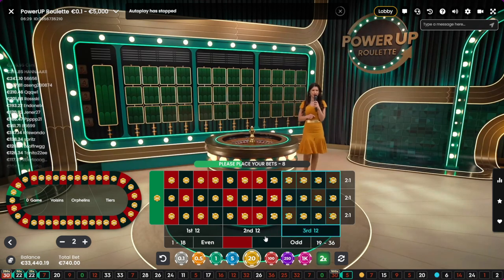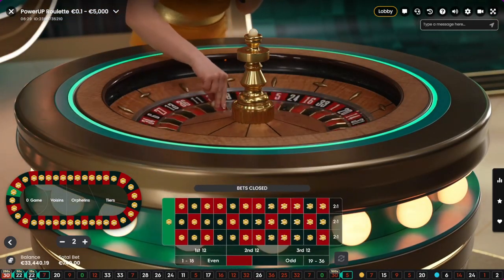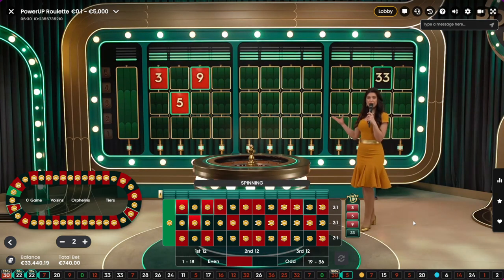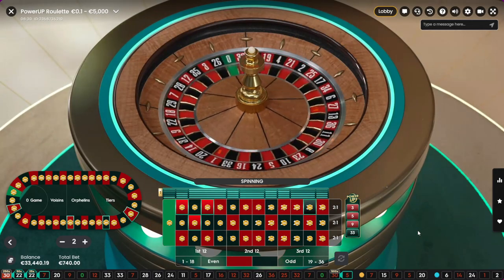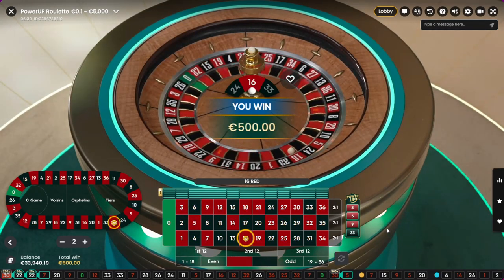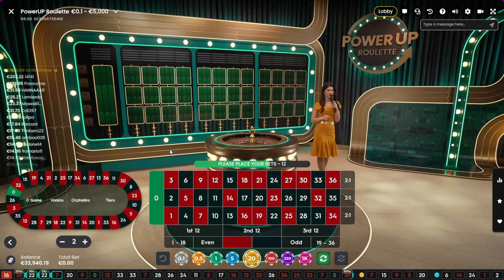Look at this: we got the 7 with 25x, then 22 with 25x, then 22 with 50x total, and then 30 with 200x. Oh my god — there was a 1500x on the board, that would have been 30k! That's too crazy — you can level up multiple times. That's too amazing!